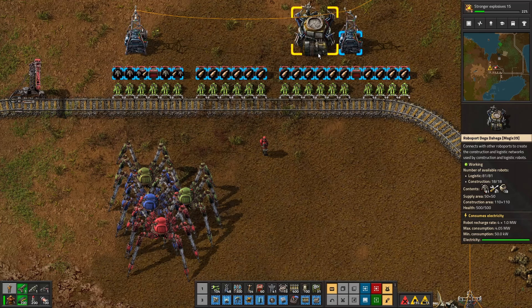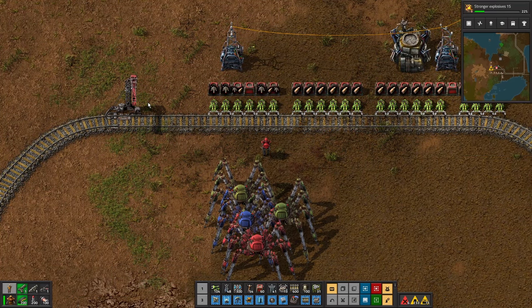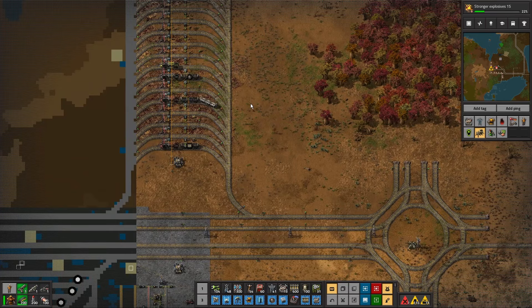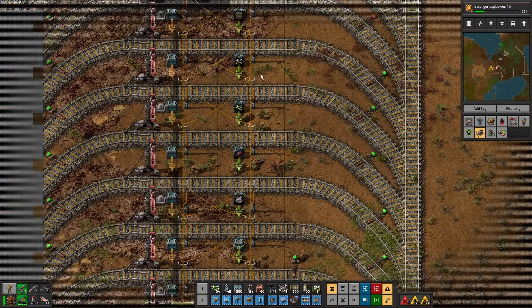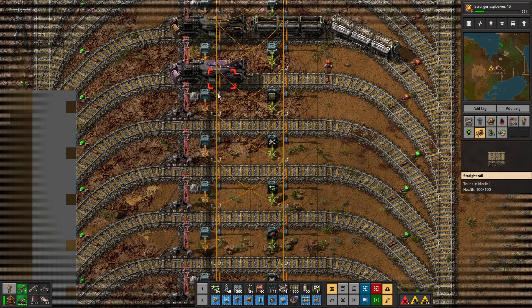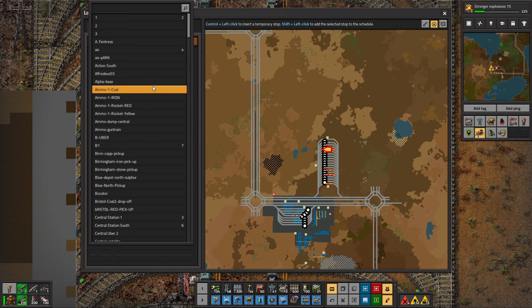Did they stay in there? Yeah they did. Do we have repair kits here? We should have repair kits. We're going to have to start — look, we need a train there. Let's see if we can find where this is.